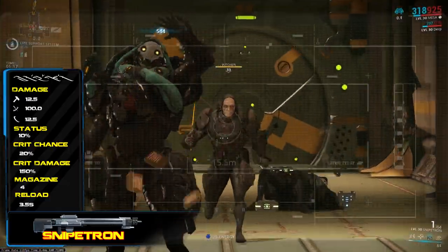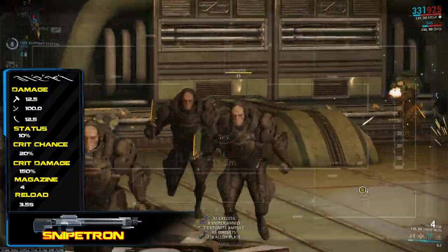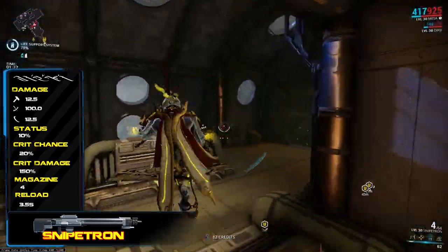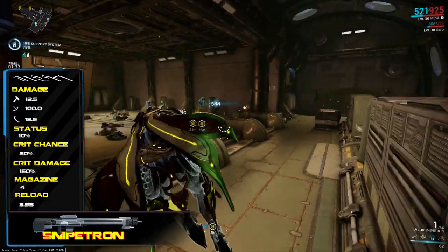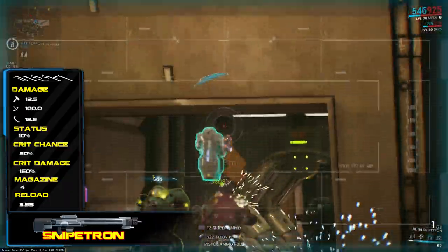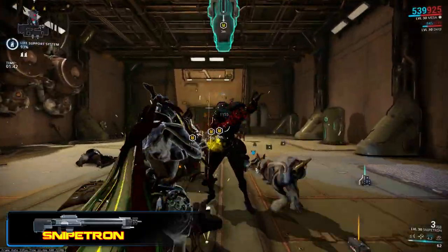Although with a 1.5x critical damage multiplier, it's definitely not the highest damaging crit weapon out there. Also noteworthy is its 10% status chance, which is fairly average, although sniper rifles — much like bows — aren't really there to spread status procs around. With its innate 2.5 meters of punch through, it can hit a few targets at once. Sadly, this is kind of where the good points of the weapon end.